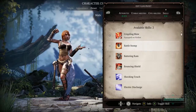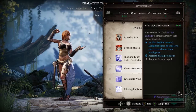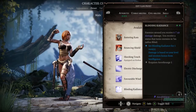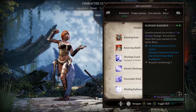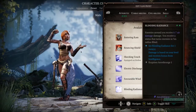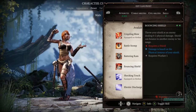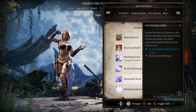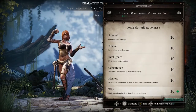We know Crippling Blow and we're going to learn Shocking Touch, and we get one more to learn. Options include Discharge, Favorable Wind, and Blinding Radiance — which deals damage and blinds enemies around you. I like Blinding Radiance — it's pretty good. So we have three starting skills for this character.